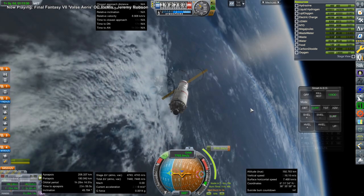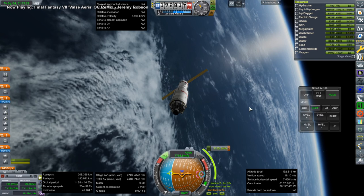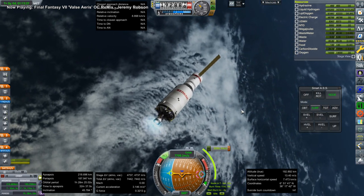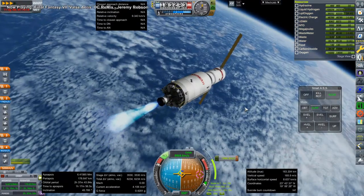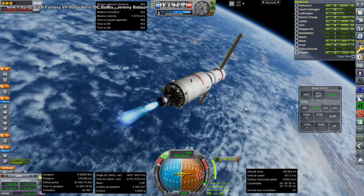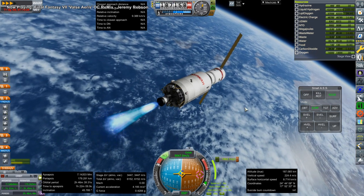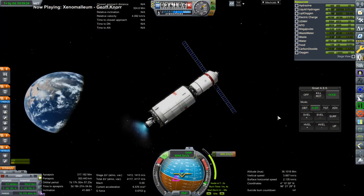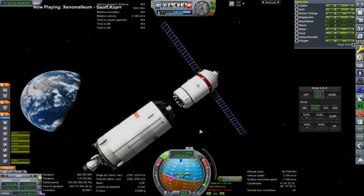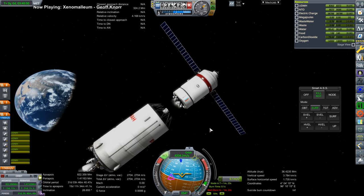After it makes orbit we have to do the transfer burn. It's got plenty of delta-V — KVANT-1 is not very heavy, it's a working compartment with some science equipment. So there's a transfer burn and then a correction burn, a pretty hefty one. It might be because we're launching from Baikonur, or maybe I was just doing it wrong. I think I've refined my polar rendezvous techniques a bit in the course of doing the Solar System Tourism.